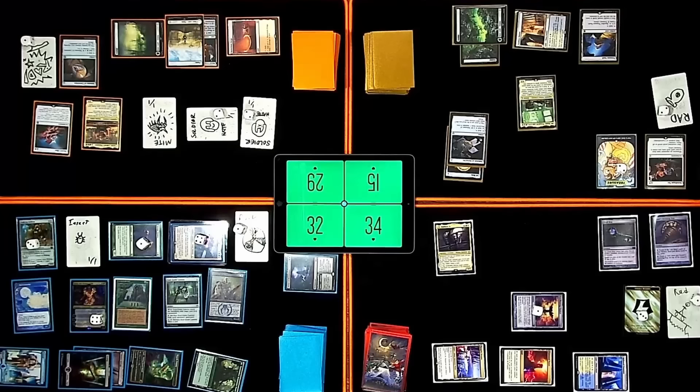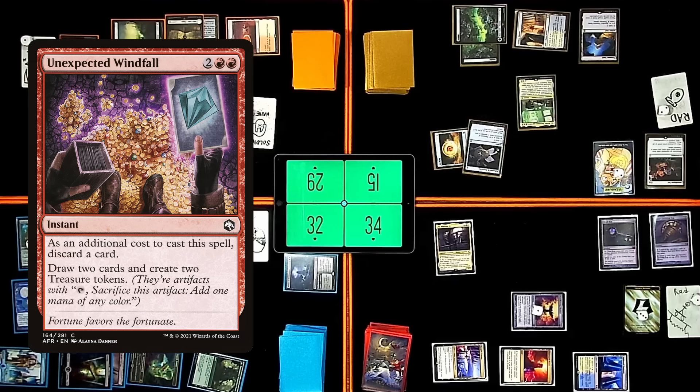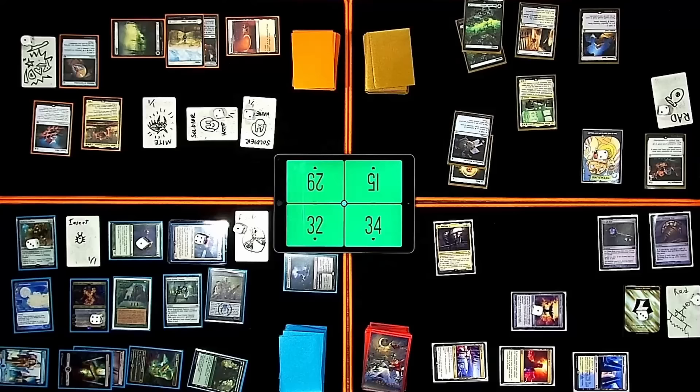At your end step, pay the two treasures and Sol Ring for Unexpected Windfall — discarding a Hordling Ogre, drawing two cards and making two treasures. Untap. Upkeep. Draw. Rad — Strip Mine and Anguished Unmake. I lose one rad counter, lose one life. I'll put one counter on the Walking Ballista.